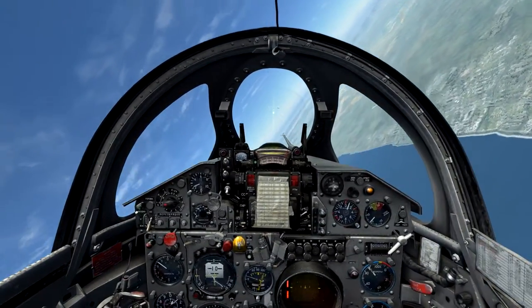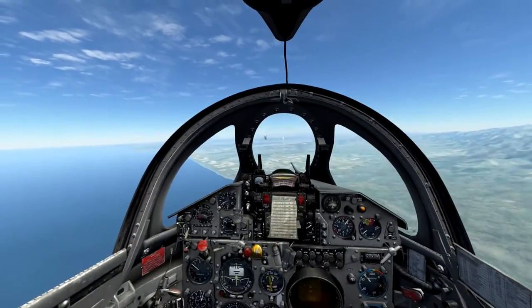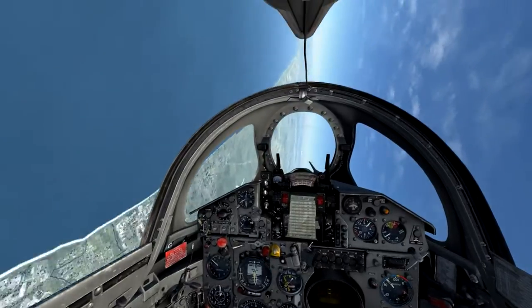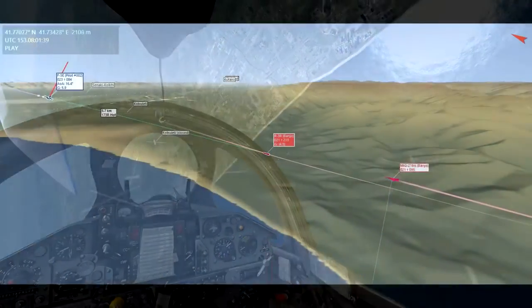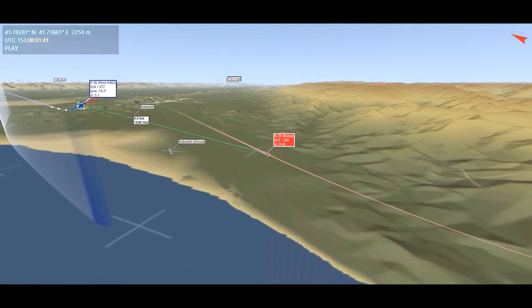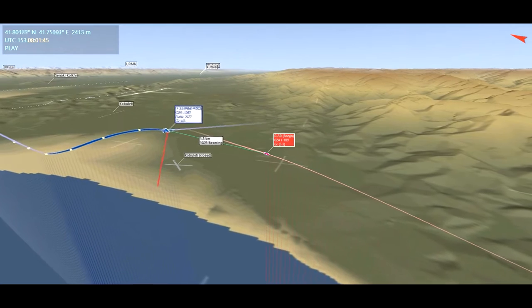I figure the first one may miss, so I fire the second one, leading ahead of the target — though the first one does in fact strike the target. The R-3R is really the only effective missile the MiG-21 has for high aspect shots. We'll look into attack view and we're able to see the R-3R tracking towards the Tiger II.